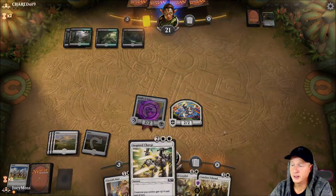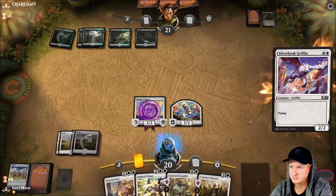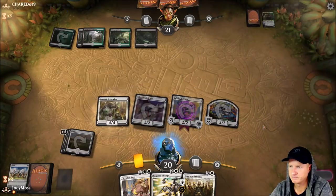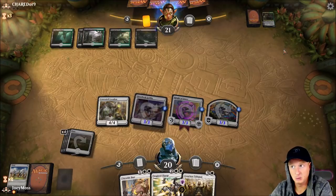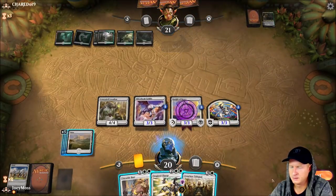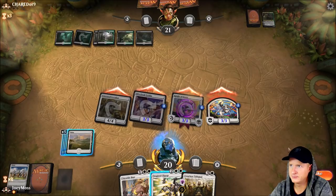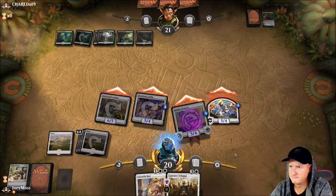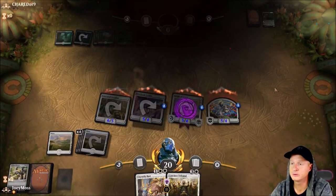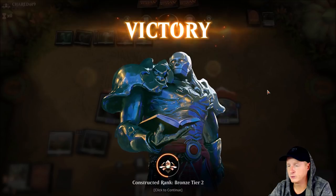Nothing else we can do unfortunately, but we do have an Inspired Charge and a Venerated Loxodon chilling. I'm going to play the Loxodon — plus one, plus one on all my homies. Splash him up, bam — now we got a little bigger, and then next turn get a little bigger. Still got that Conclave — that's huge. We are going to attack. He can't block. Let's just pump it up now. Game. Not bad — we will take that. It's a janky deck, but we were able to pull the trigger on that one and win it.